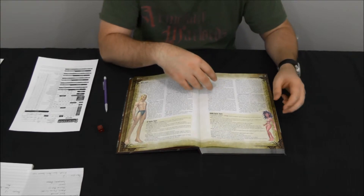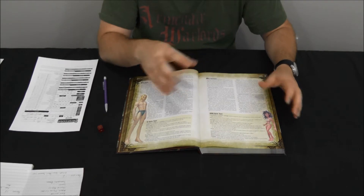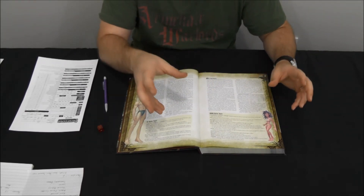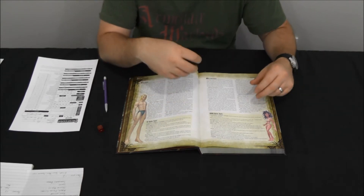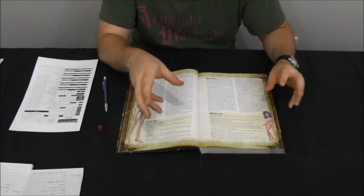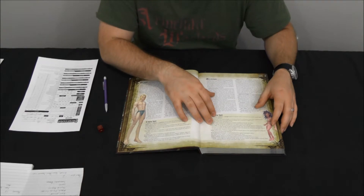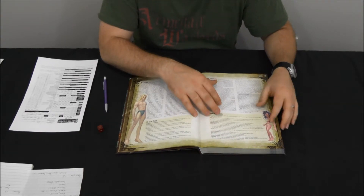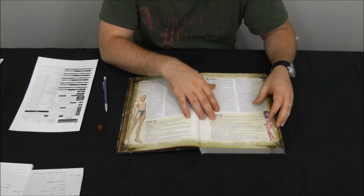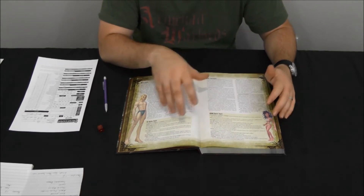Gnome Magic is another ability — it adds bonuses to the difficulty class of any illusion spells they cast. So when they're casting illusions like mirror images of themselves or creating false environments, they're much better at this. This is based on the idea that gnomes have a long history of using magic as a form of trickery to deceive, hide, and evade enemies. They also get Hatred, just like the dwarven version — a plus one to attack rolls whenever they're fighting reptilian and goblinoid creatures.